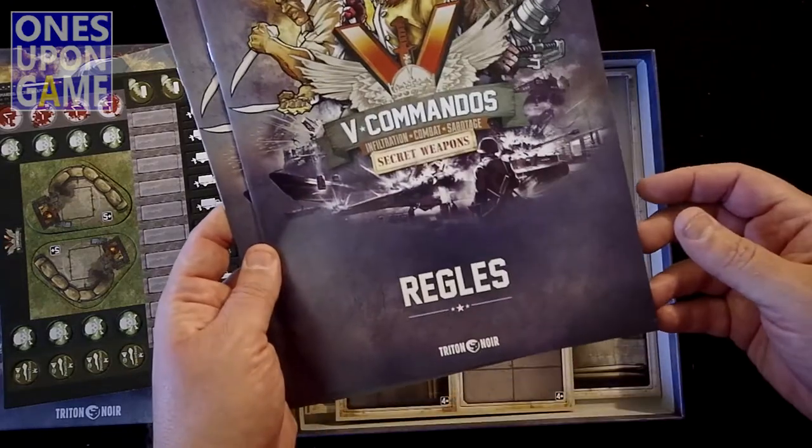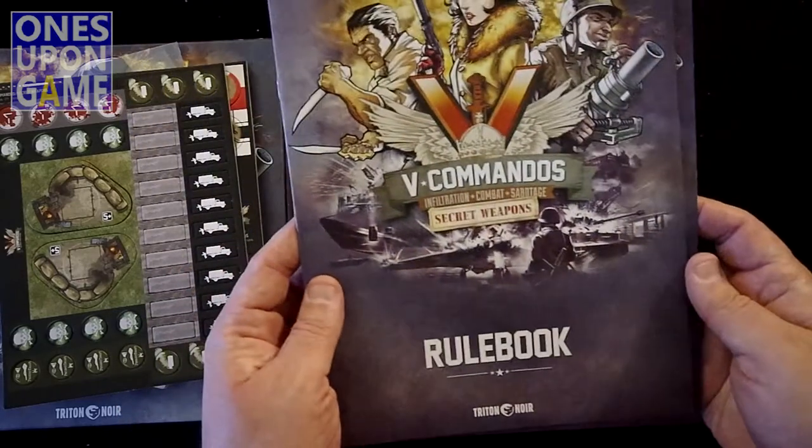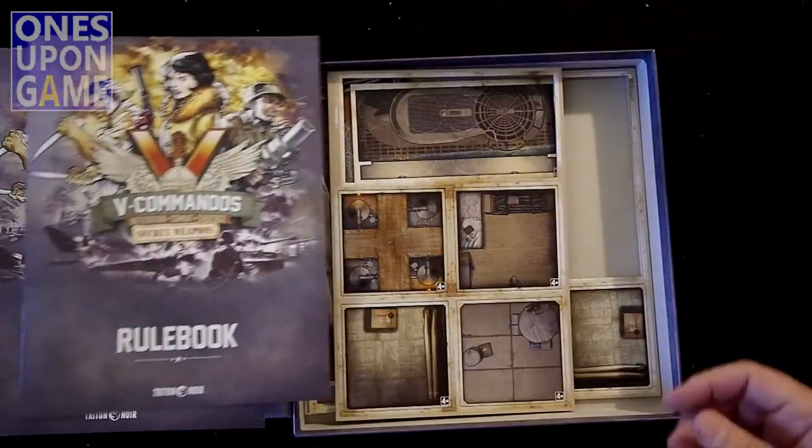We've got the rules — the rulebook in French, and my French is horrible, but we got it in English too. So I'm going to assume that means rule book. You get two rule books; set the French one aside. Everything in the game really is language independent.